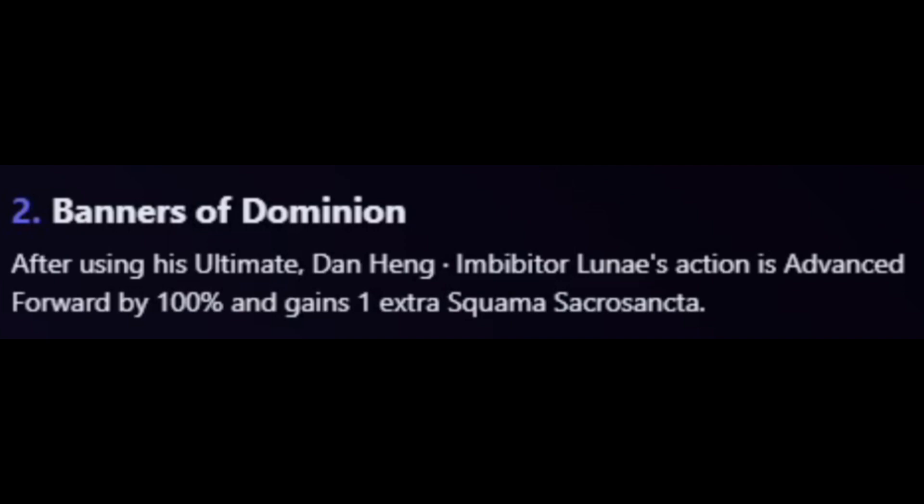Eidolon 2, Banners of Dominion: after using Imbibitor Lunae's ultimate, his action is advanced forward by 100% and he gains one extra Squamma Sacrosancta stack. You essentially get a turn refresh plus a free Enhancement Level 3 usage — incredibly powerful. This is unparalleled power; just reading it is kind of crazy for a single character.